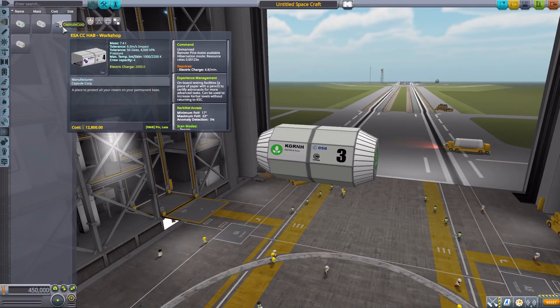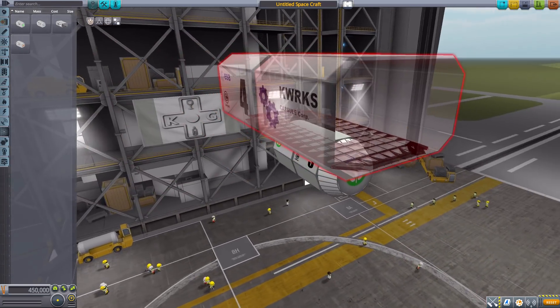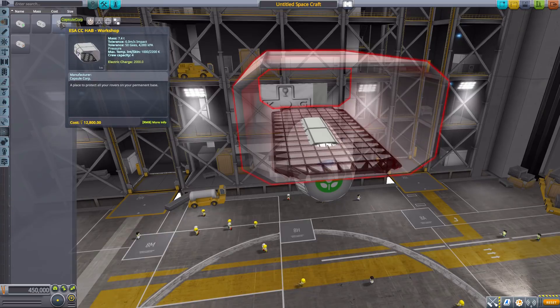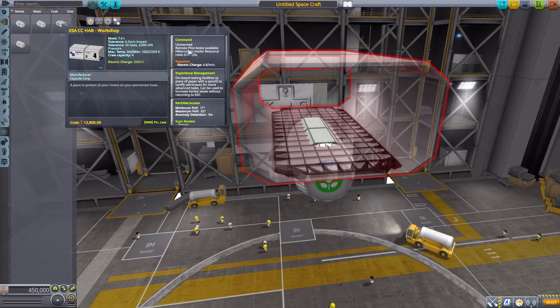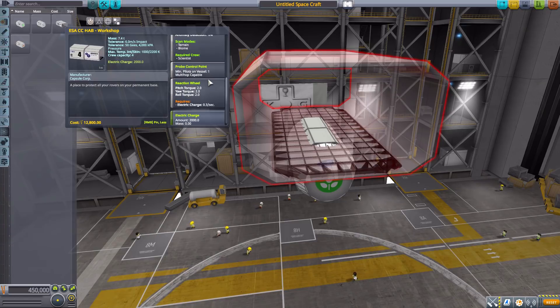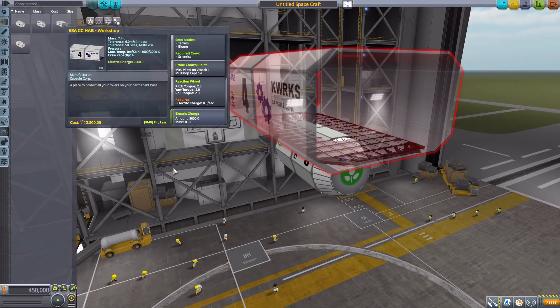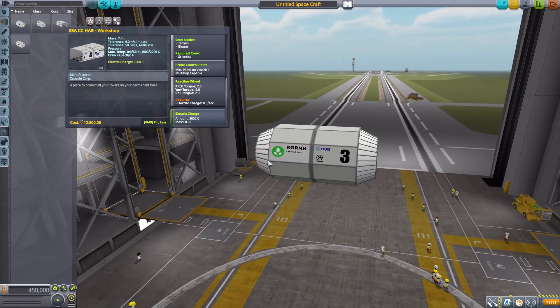We have four different habitats, though really honestly only three distinct types. The Hab Workshop is meant to be a sort of garage or hangar — a large open area. It is unmanned, so it does work as an unmanned command pod. It holds four Kerbals, allows you to level them up, and has KerbNet access, a reaction wheel, and 2000 electric charge. Its main purpose is as a garage for your rovers.